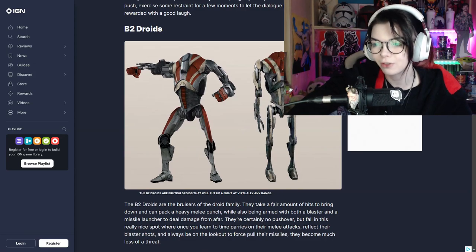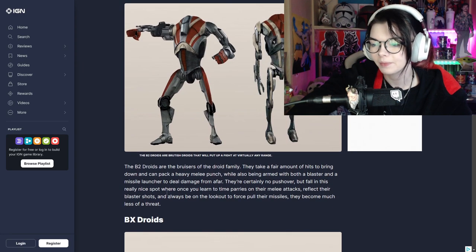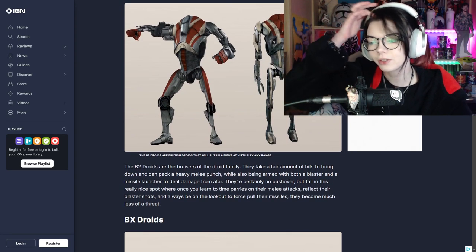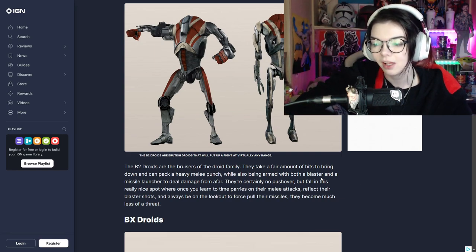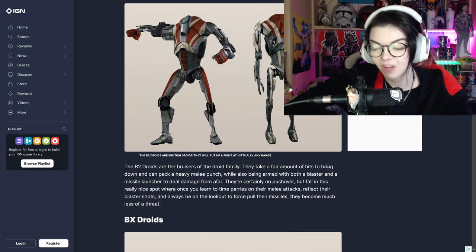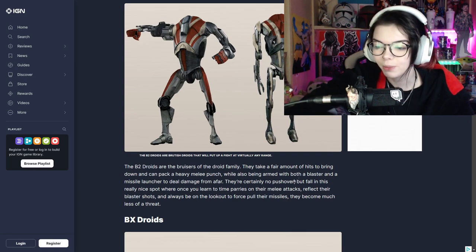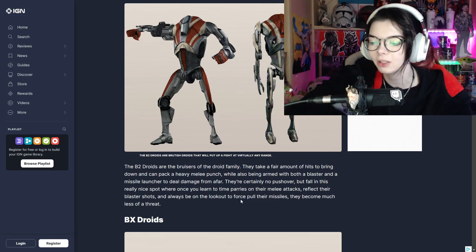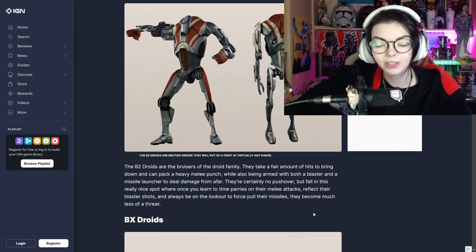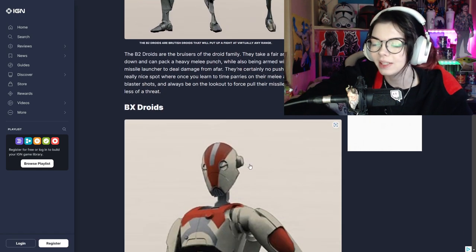We've got B2 droids. B2 droids are the bruisers of the droid family. They take a fair amount of hits to bring down and can pack a heavy melee punch while also being armed with a blaster and a missile launcher. Hell yeah - I mean, not so much for when I die, but also hell yeah because it's cool. Certainly no pushover, but they fall in a really nice spot where once you learn to time parries on their melee attacks, reflect their blaster shots, and always be on the lookout to force pull their missiles, they become much less of a threat.